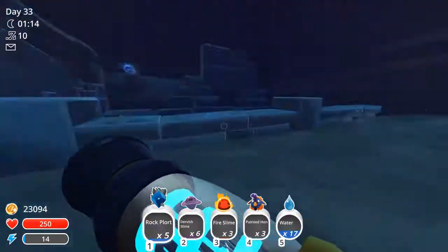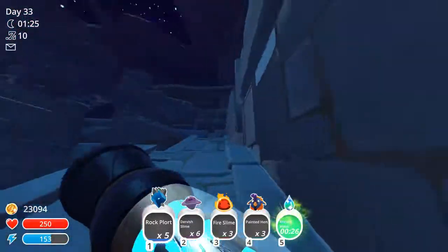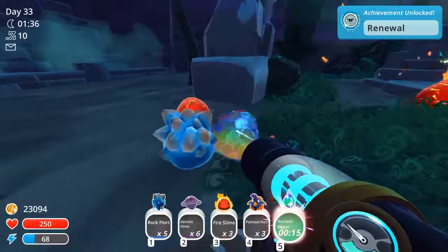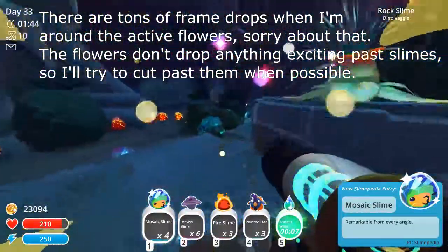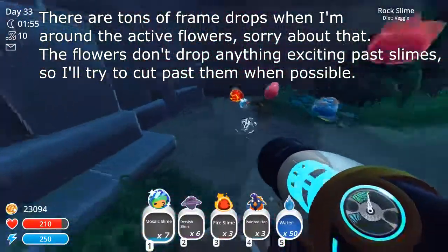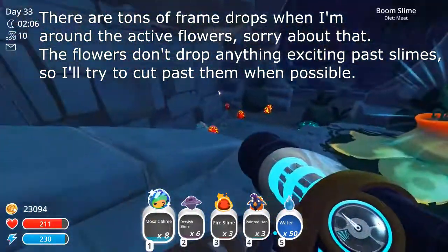I think that's it. Nice. Ancient water — 30 seconds. There we go. Hey, that's a new one! Rock plorts, get out of here. Oh man, that's a lot. There we go — so we got mosaic slimes! So we have all the new slimes, I think. Or no, we need... there's one more slime. Angled — I think it's called. Saw that in the toys.